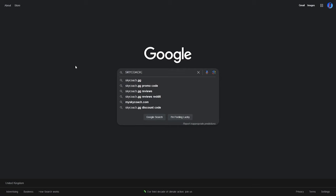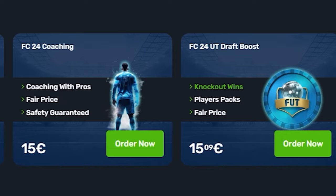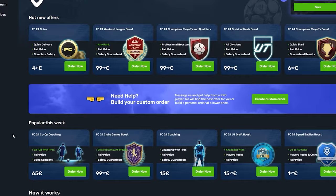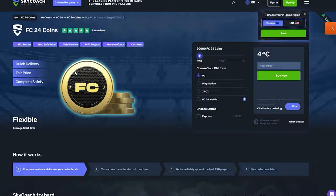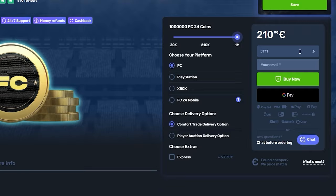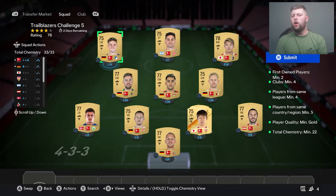FC24 is here, and Sky Coach has all your needs covered. From squad battles, champs, qualifications, and even now draft boosting, there is a long list of services they offer, as well as coaching, and also the big one everybody wants — FC24 coins. The service is fast and reliable, and you will get your coins, your boosting services, or coaching in a matter of hours. Head over to skycoach.gg and use code JT11 at checkout for 5% off your orders. Check out the QR code on screen for their mobile app.